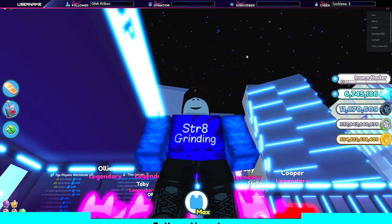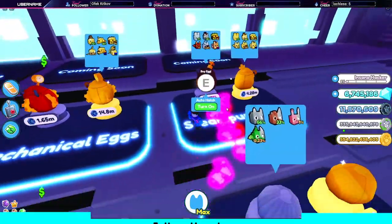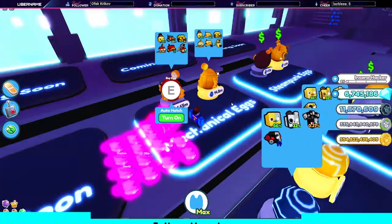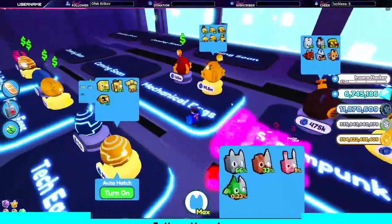Hey guys, what is going on? I'm Tricky Miss, and welcome back to another video. Today we're going to be talking about the new steampunk update that came out in Pet Simulator X. We did a live stream earlier as the update came out. They came out with two new eggs — one for 75,000 and one for 1.6 million coins to open.